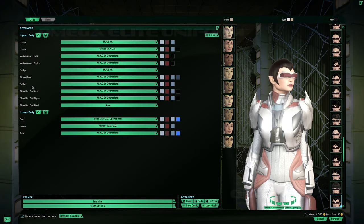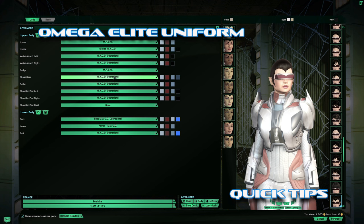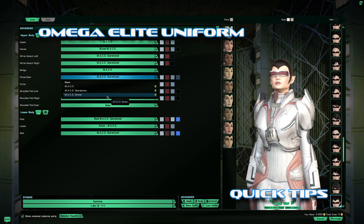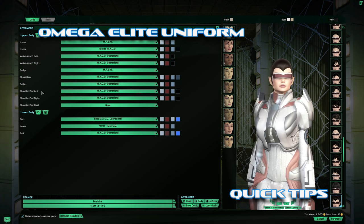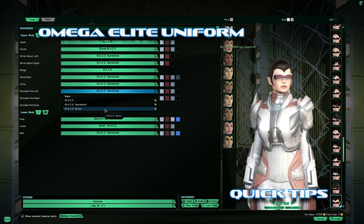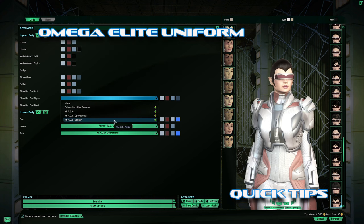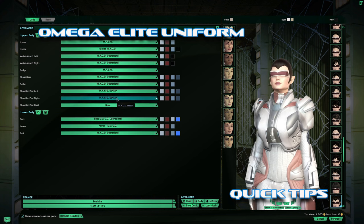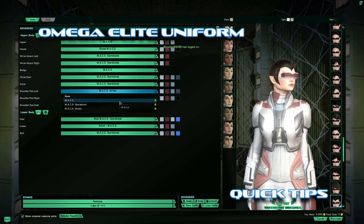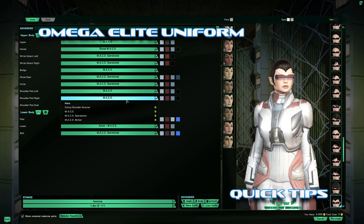Here's a sneak peek — to get the Elite Mako, you only have to do all of the Borg STOs: Infected, Cure, and Khitomer on Elite and Advanced, and get all of your optionals. The difference is the shoulder pads. When you see somebody with the shoulder pads pointed up, that means they've completed all their optionals.